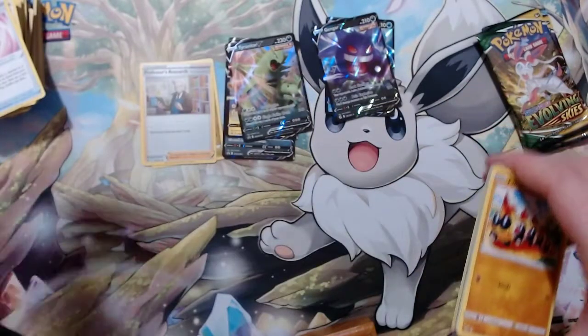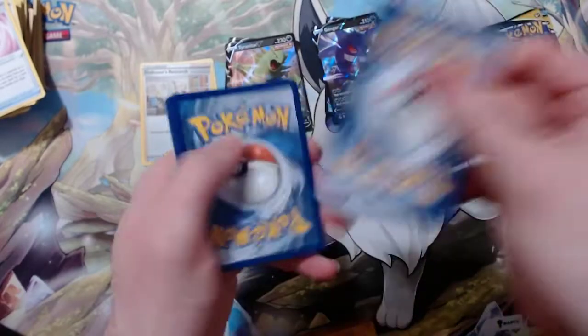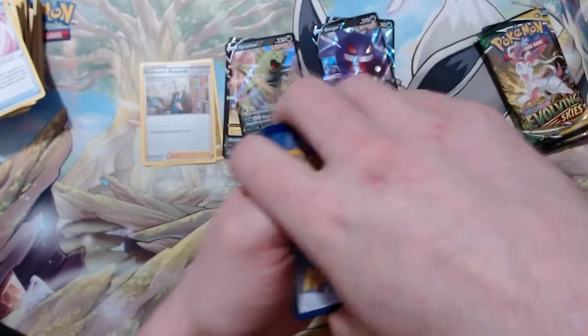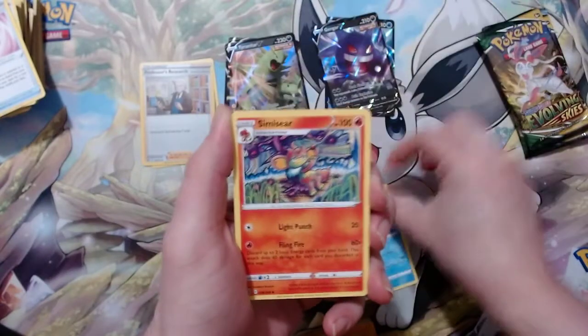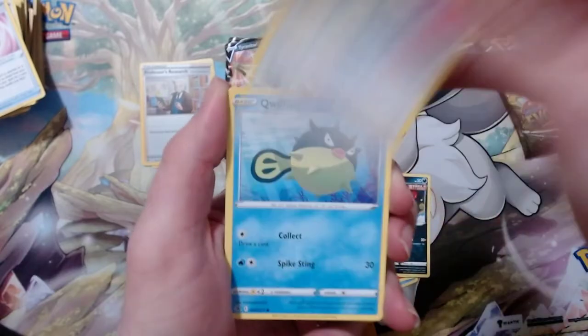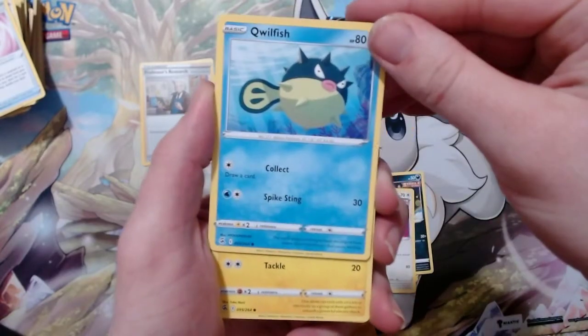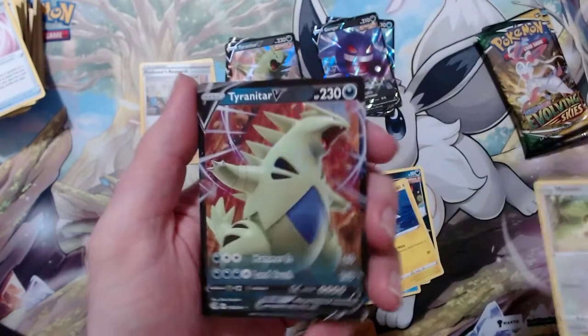Got the code card. Now I'm only going to do three different packs. Got a Water Energy, Frosmoth, Simisear, the Lynx, got a Marowak, Smeargle, Qwilfish, Drampa, Meowth reverse, and a Tyranitar V.